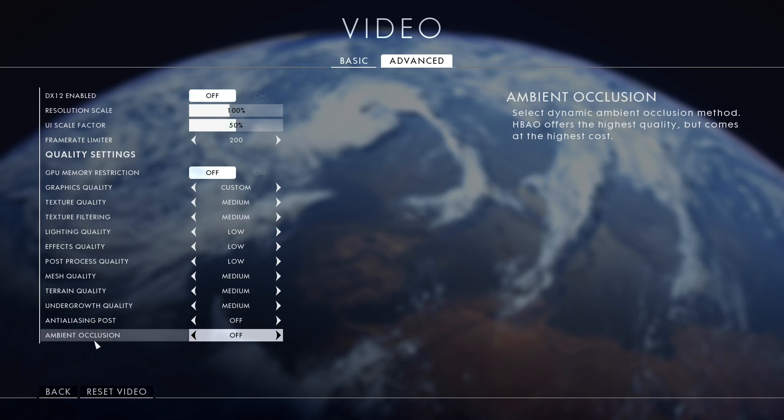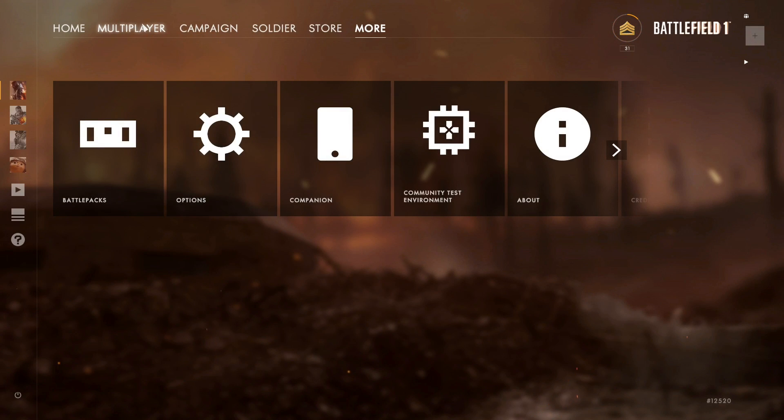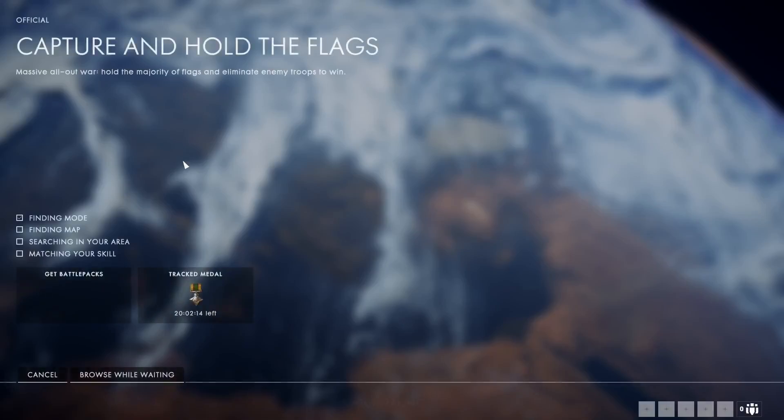Anti-aliasing and ambient occlusion are both off as they don't really look much better and they do take a huge performance hit. So I am easily able to play huge game modes such as Conquest — that's what I usually do — so we're going to hop into a Conquest match to test out the performance.